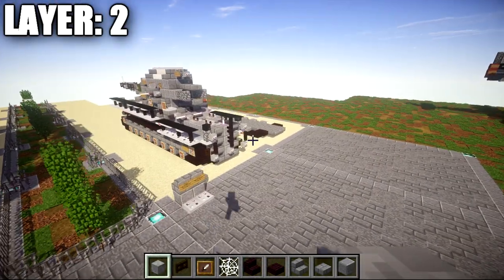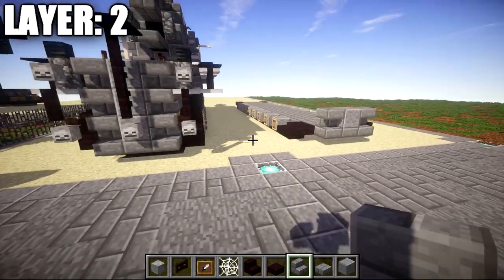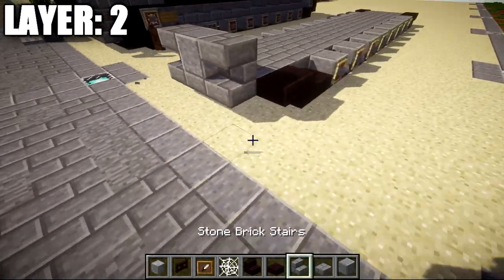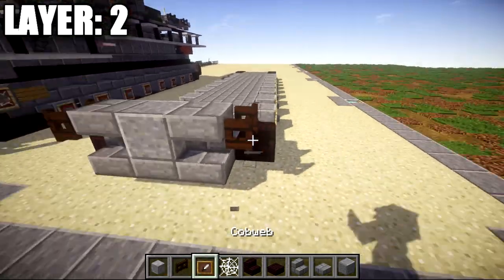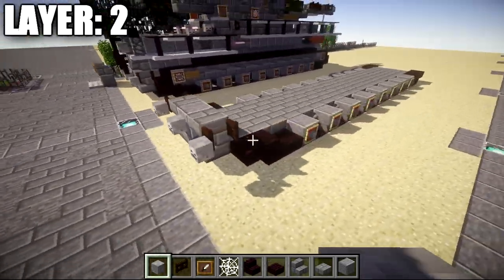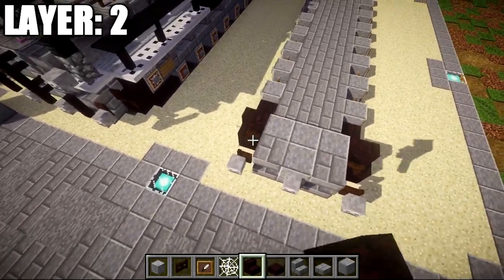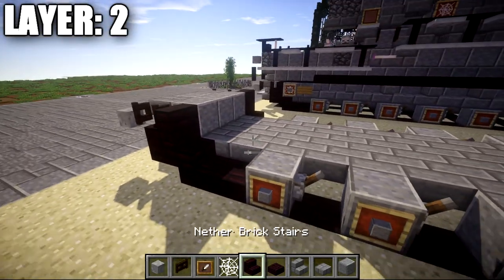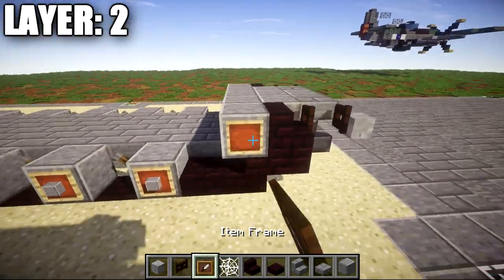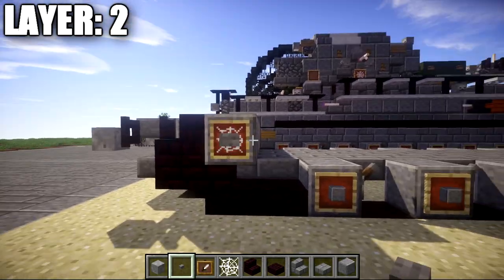Moving on to layer two. For layer two, we're going to place down a polished andesite block on top of this stone brick top slab. We then want to place down a stone brick upside-down stair to both sides of that polished andesite block. Place down a dark oak wood fence gate coming off the side of each stone brick stair, and then a skeleton skull coming off the two dark oak wood fence gates and off the polished andesite block. Once done, place down a row of three polished andesite blocks across and a nether brick stair on both sides. Then place a row of five polished andesite blocks, followed by an item frame on both sides with a cobweb in it for the sprocket wheel, and a stone button on the polished andesite block.